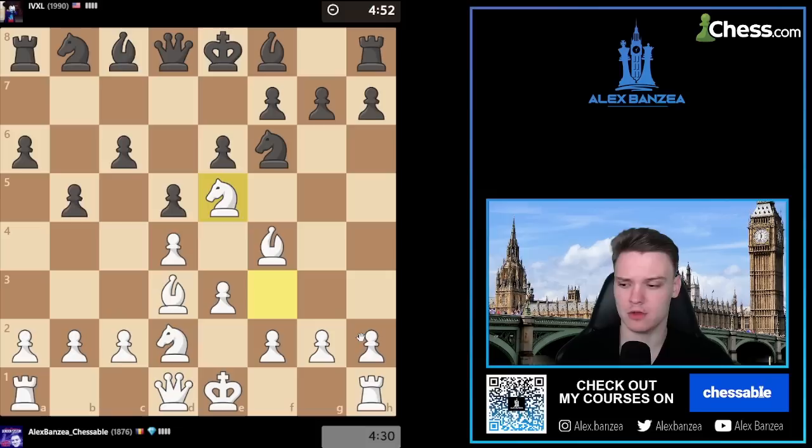I'll just start with e5. He goes c5, threatening that, so we want to meet c4 with bishop back. I think I can just get my queen involved, stopping e4.